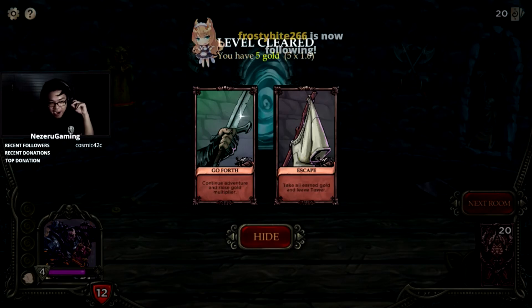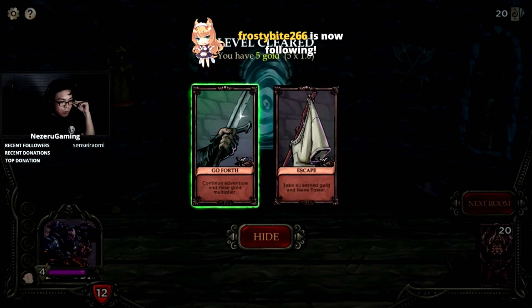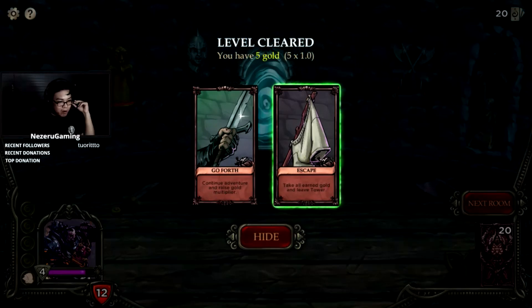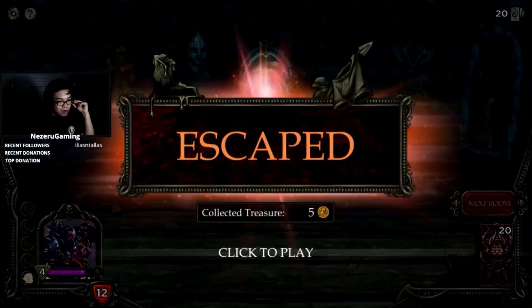Thanks for the follow, frosty by 266! Go forth, continue the adventure, and raise the gold multiplier. Raise the gold multiplier for escape: take all your earned gold and leave the tower. Let's leave the tower. We escape — we collected five treasure.